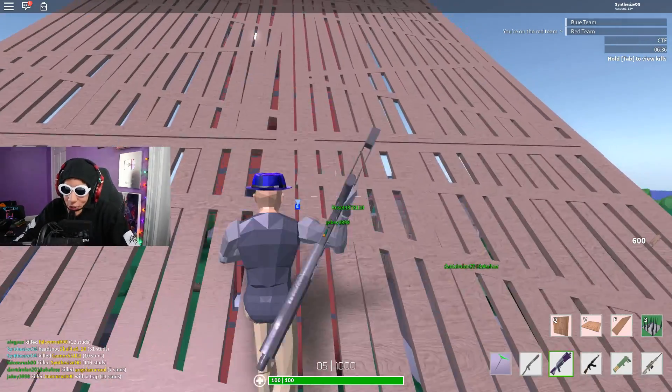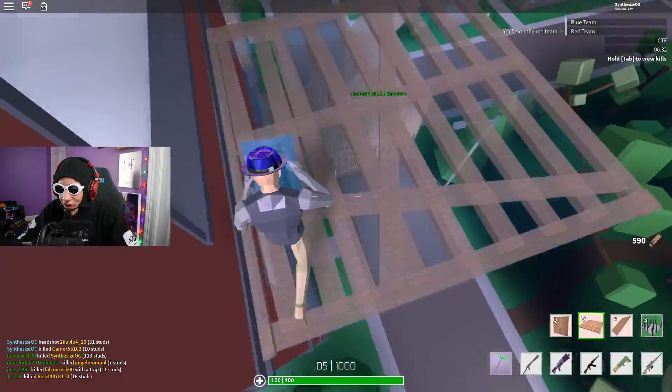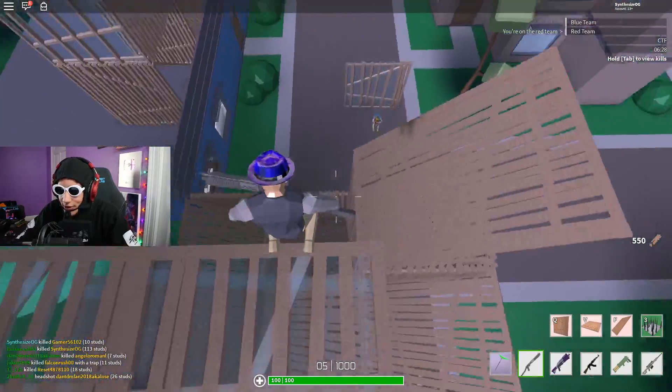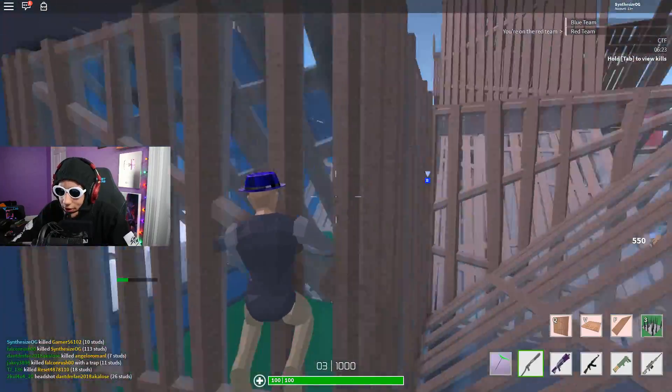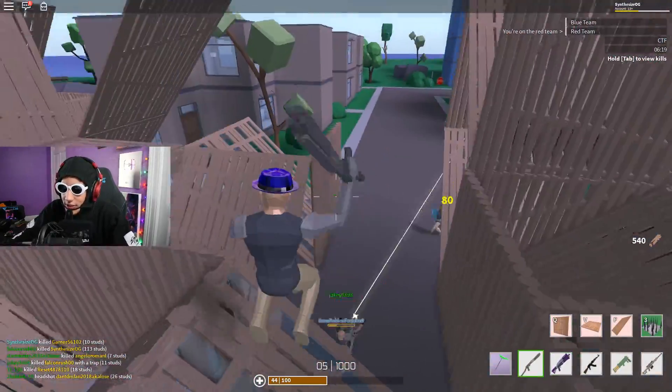We've got ourselves a hacker. Just what a YouTuber needed — clickbait. We got ourselves a hacker, so we're going to be double pumping with a hacker in the lobby. See if we can actually take this dub. Clearly he can shoot through walls — he can do everything except kill your boy. That wasn't nice.